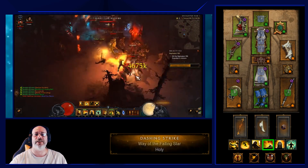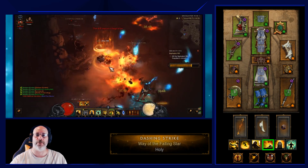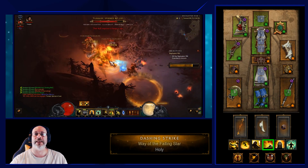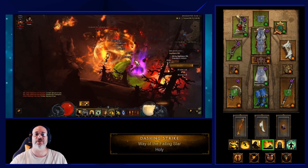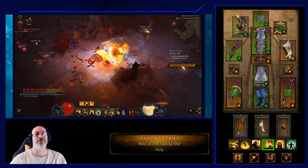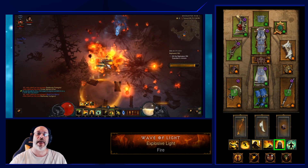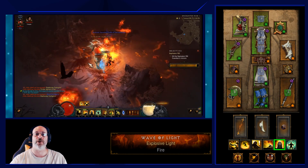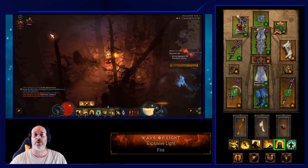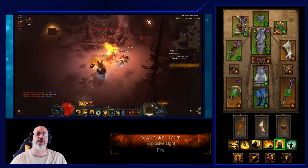Dashing Strike with Way of the Falling Star gives a speed boost after each use, helping you move through the rift quickly to the next elite pack. You could use Blinding Speed for more damage mitigation instead. The bread and butter of the build is Wave of Light with the Explosive Light rune — your primary damage skill. Spam it as much as possible when mobs are present, as casting it maintains your Sweeping Wind stacks since it counts as a melee skill.